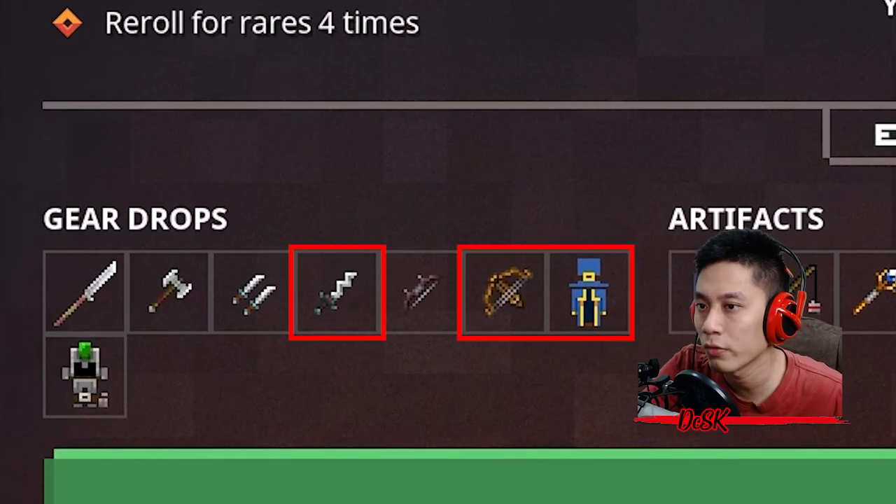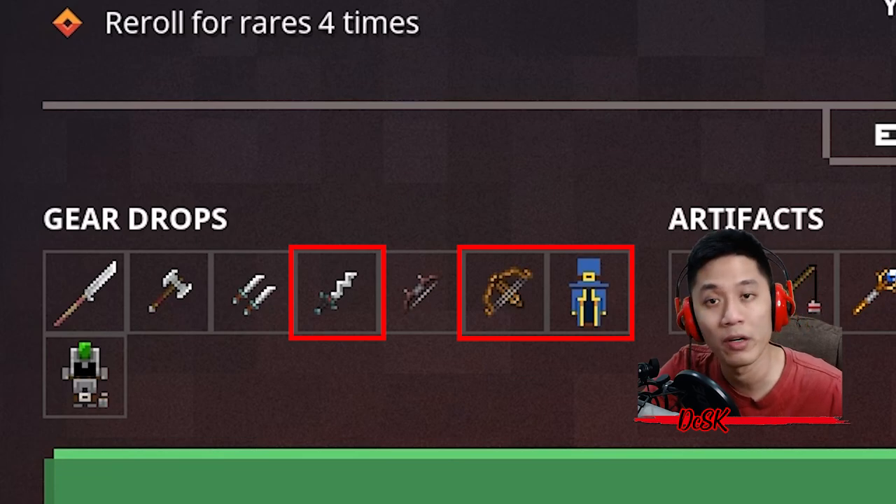His Arm is the best map to farm for this build. As you can see, it drops the Soul Knife — a soul weapon — the Skater Crossbow group, and the Evocation Robe group. That's three items in one map — perfect.